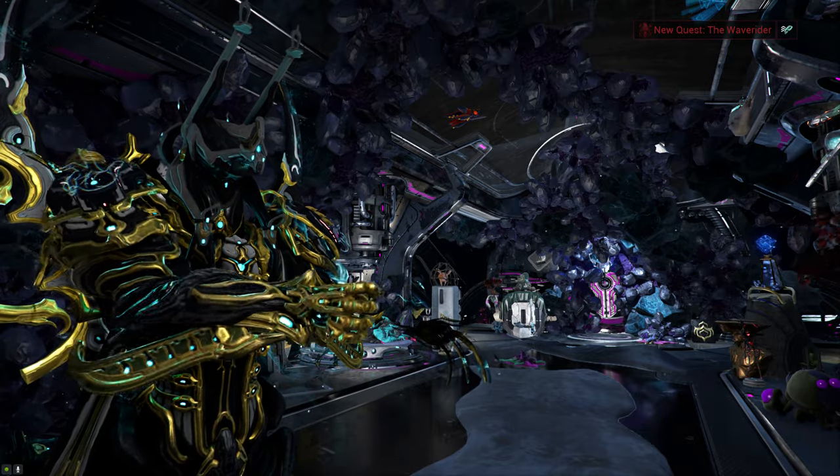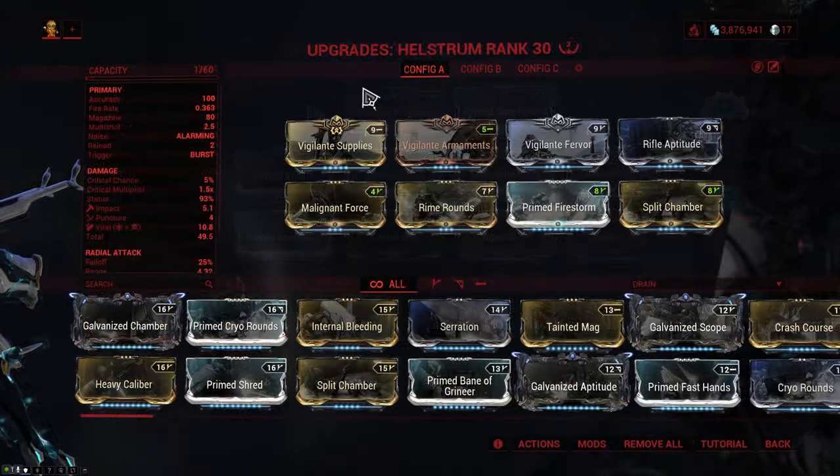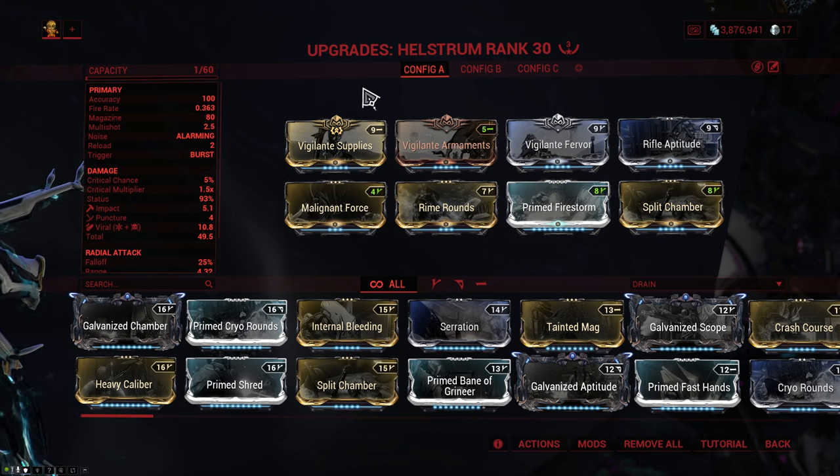Number 2: no kit guns. Number 3: I'm running Prime Sure-Footed on my Naramos to negate staggers. And number 4: I'm running 3 Vigilante mods on my pet's weapon, which gives me a 15% chance to enhance my primary crits by one tier. So if you randomly see an orange or a red crit on a weapon that shouldn't actually hit them, this is why.